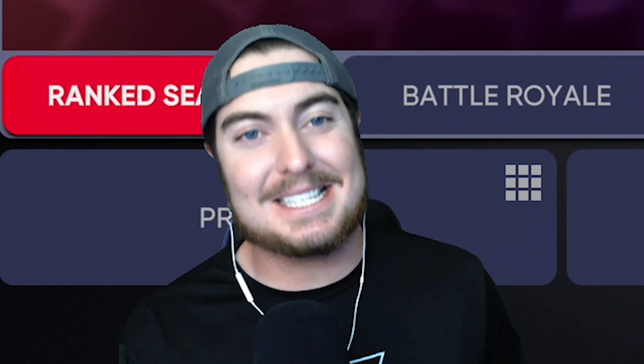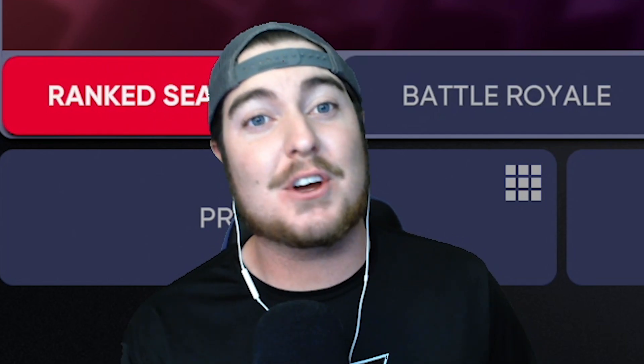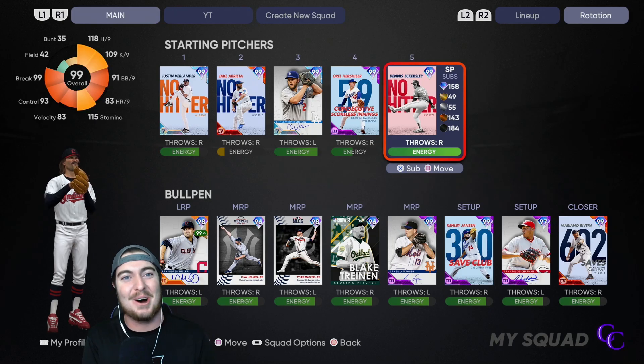As you guys know, we have been getting a lot of fire content lately in MLB The Show, and because of that, we have a card that is fully slipped under the radar that I am very excited about. That man is 99 overall starting pitcher Dennis Eckersley. We got him in the rotation, and we are about to debut him on the God Squad. Let's go.